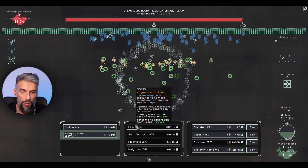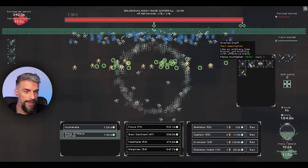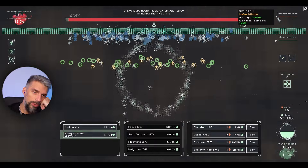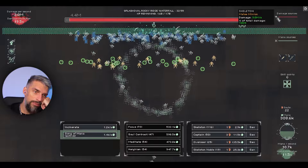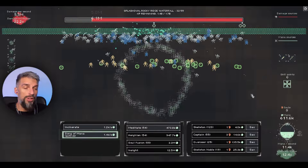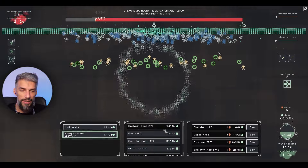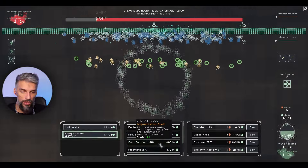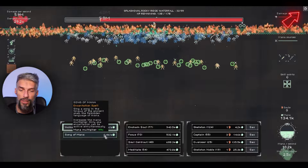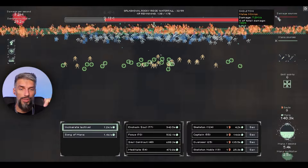Let them cook. We don't have anything that specifically helps skeletons beyond the damage build we're already in. Last time the skeleton build did 5 million DPS. Now with 55 captains, 25 overseers, 20 skeleton nobles and the rest in souls plus more soul contracts, we're getting 5.7 million without incinerate. Once we activate incinerate the DPS will grow and it will be higher than the devil build.